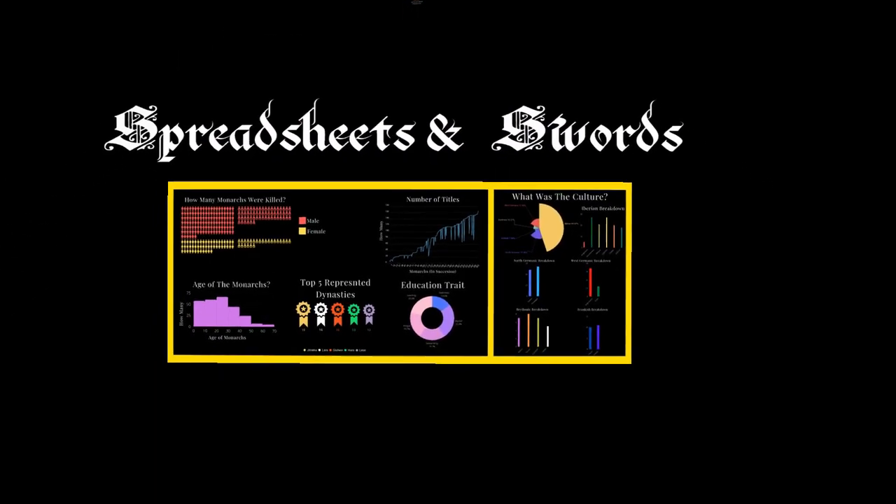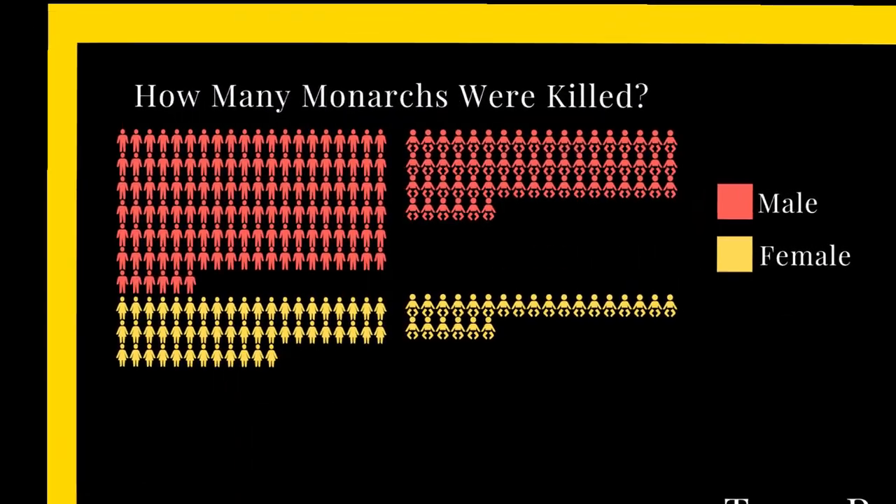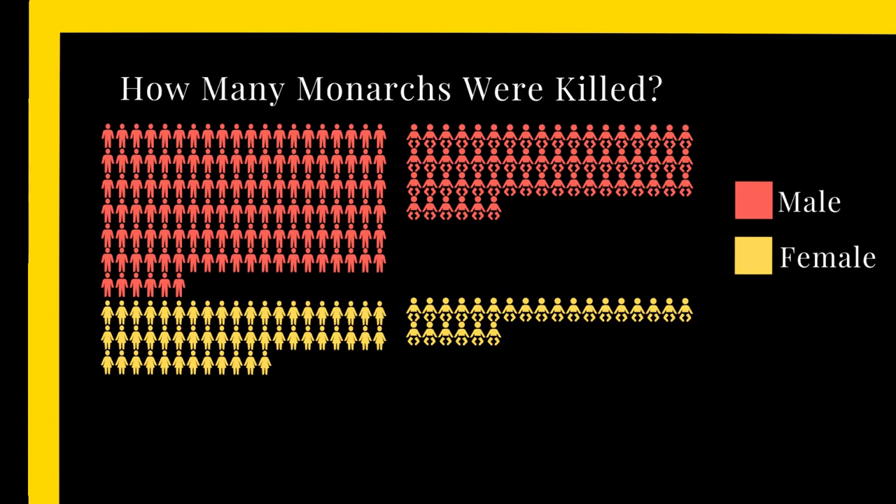Let's jump back to our charts and talk about what occurred during this experiment. This pictogram depicts how many monarchs died, splitting that number into whether or not they were of age and their gender by game standards. A total of 263 monarchs from 47 different families were killed on this bloody Saturday. I did look up what day of the week September 15th, 1066 was. How reliable this information is, I would guess somewhat.